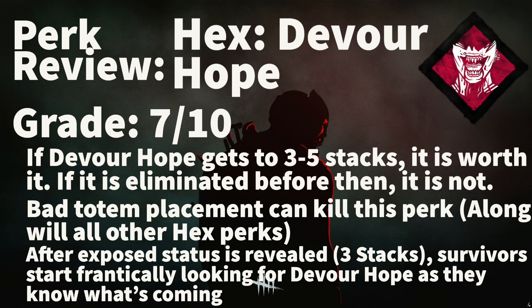Let's give it a grade. I give Devour Hope a 7 out of 10. I really enjoy Devour Hope, and you may think this grade is a little low given the examples you just saw. However, you have to be lucky for this perk to work — you have to first get good hex placement, then be able to stay near your hex without survivors completing 5 generators. Out of about 20 games, I only reached 3 stacks about 8 times, mostly because of really bad hex placement. This is obviously the main issue with all hexes — some maps have better totem spots than others. If you want to check out how to guard your hex totems more efficiently, make sure to check out the Hex Thrill of the Hunt perk review linked in the description below.